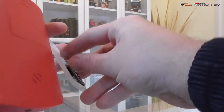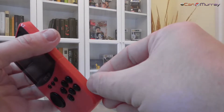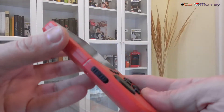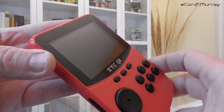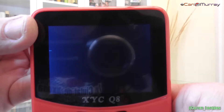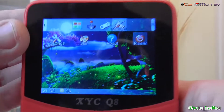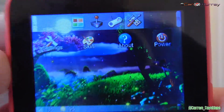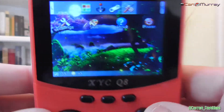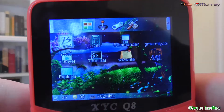Pero cuidado: no hay que borrar el contenido de la SD incluida, ya que si en algún momento queremos utilizar el firmware de stock o de serie, tendremos que utilizar otra vez esta tarjeta sin alterar su contenido, ya que al insertarla el sistema busca en ella algunas carpetas y archivos. Para el custom firmware, la tarjeta de origen se quedará bastante corta en cuanto a capacidad, por lo que recomendaría por lo menos una de 8 GB.